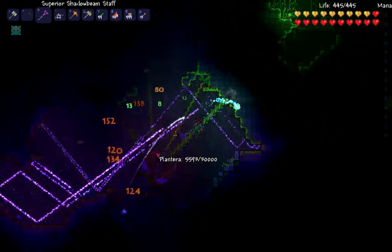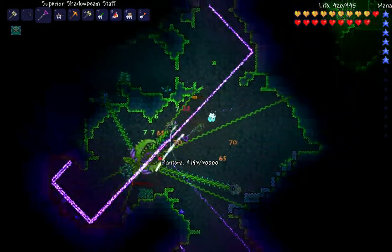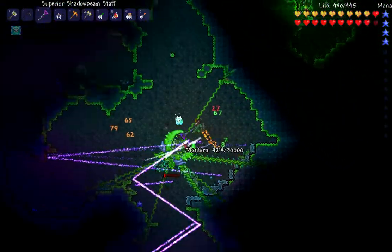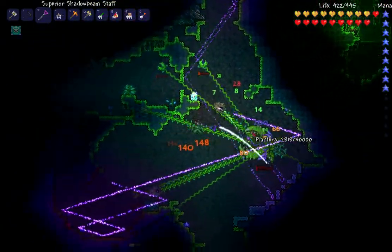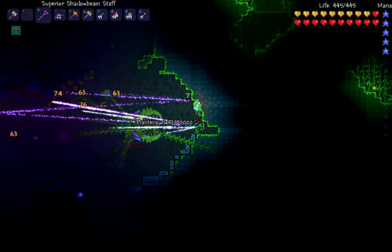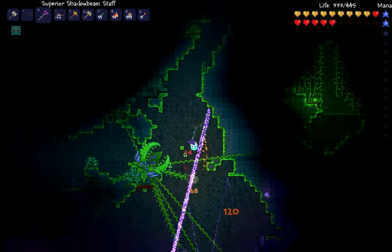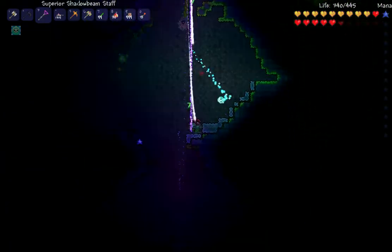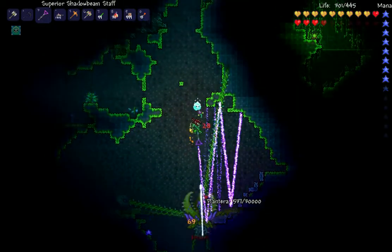All in all, not too difficult a fight if you've got good equipment. You could easily do this with Adamantite Armor — I did this with Adamantite Armor and an Adamantite Glaive by myself with no potions. Not exactly the most difficult boss, but certainly a fun one, just because it's an interesting dynamic. You have to find that little pod that you saw me destroy, and you have to fight him inside of the jungle.